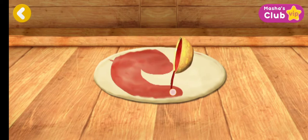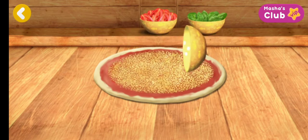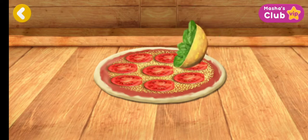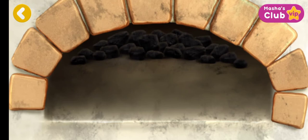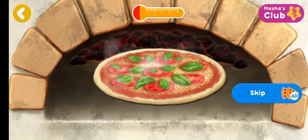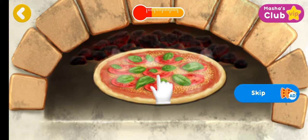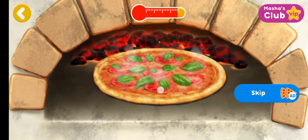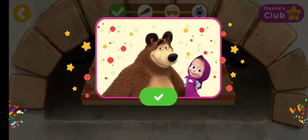Now it's time for toppings. Awesome! The pizza is almost ready. Now, let's pop the pizza in the oven. Tap the screen for the pizza to cook faster. Just a little left. Hurrah! The pizza's ready.